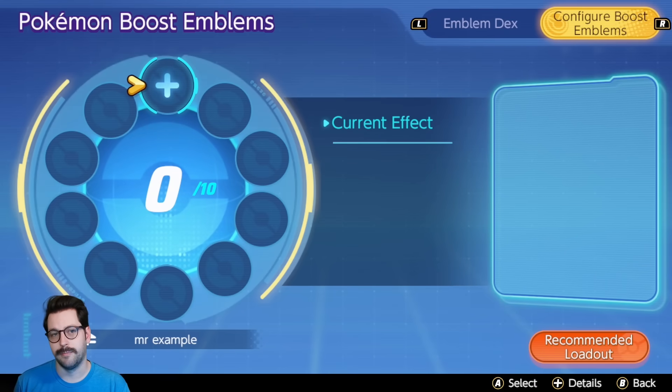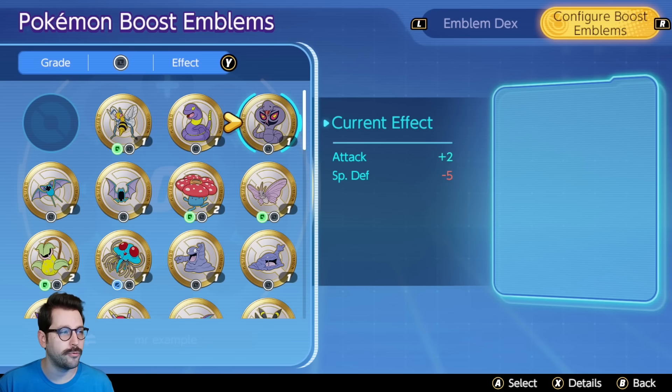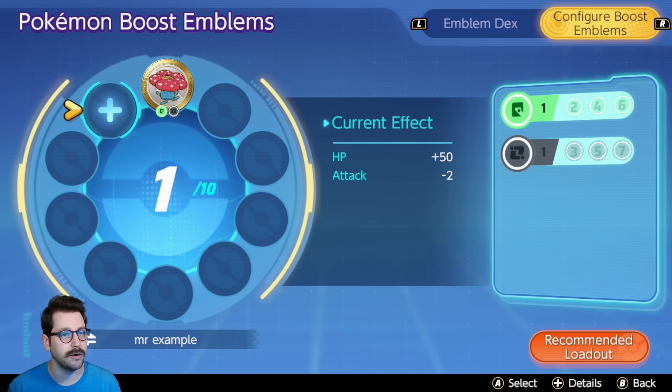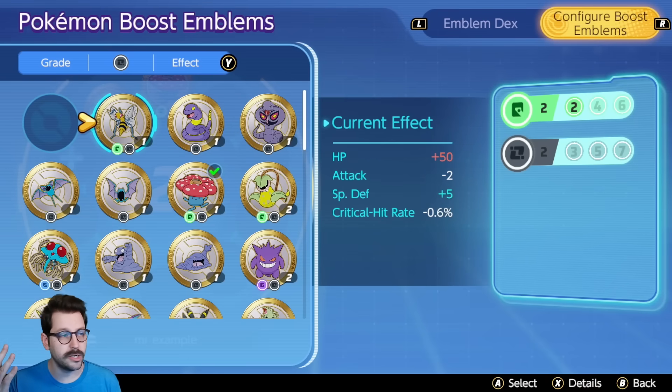For your special attackers — any Pokemon listed as special attack — they are going to benefit from special attack emblems. A basic setup uses green and black emblems, which combo really well together. I'm going to sort for all black emblems, filter them, and start plugging in black and green emblems together to get our colors as quickly as possible. You might not have all of these options right away.